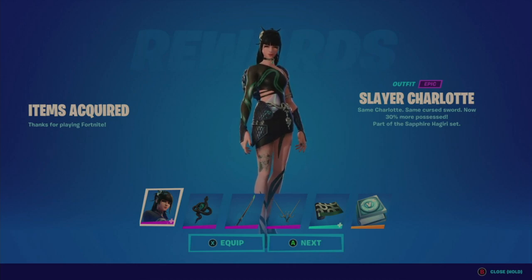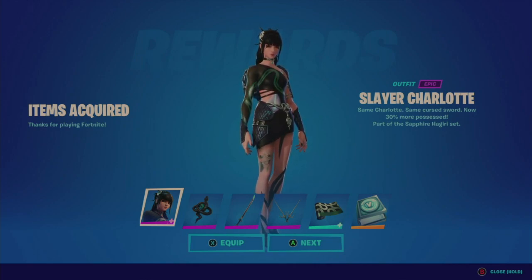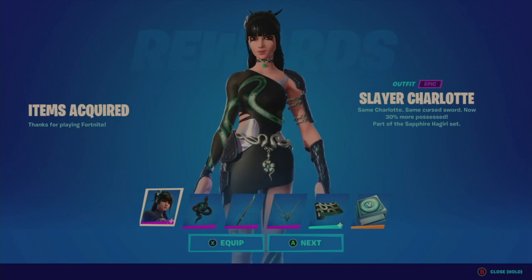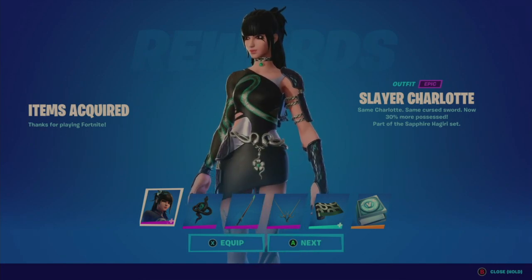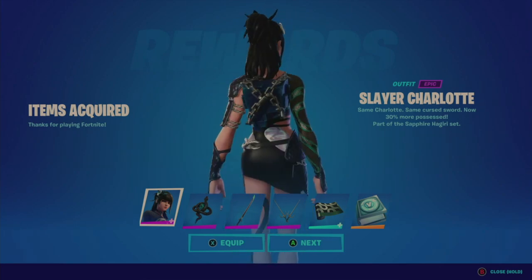Hey everybody, this is Dirty Gamer here with a video for Fortnite, and this is going to be on the Sapphire Higiri quest pack. This is going to come with an epic outfit of Slayer Charlotte — same Charlotte, same cursed sword, now 30% more possessed. Part of the Sapphire Higiri set.